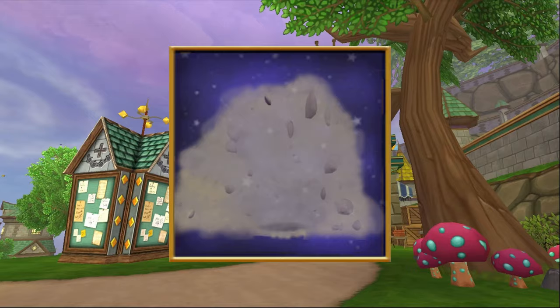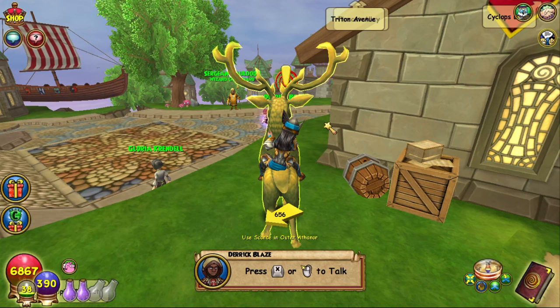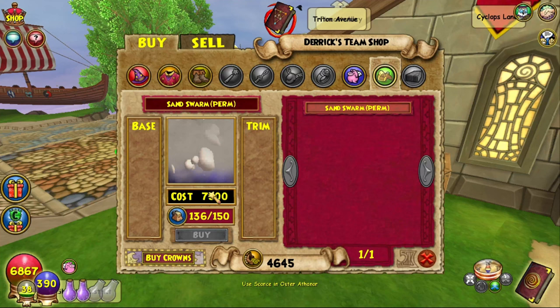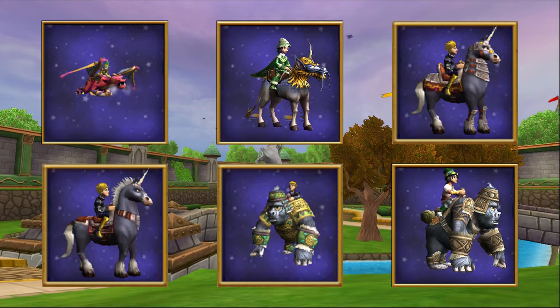And now for the Sand Swarm Mount, which you can purchase from Derek Blaze in Old Town. He is right in front of the Bazaar. The Sand Swarm Mount can be purchased in his equipment shop for 7,500 gold, so it is cheaper than the others, but you pay for it in time. This mount requires the Team Manager badge to purchase, which makes it the hardest of the badge mounts to obtain, because you need to help 1,000 teams through the Team Up kiosk. I would definitely recommend going for one of the Magic Carpets instead.